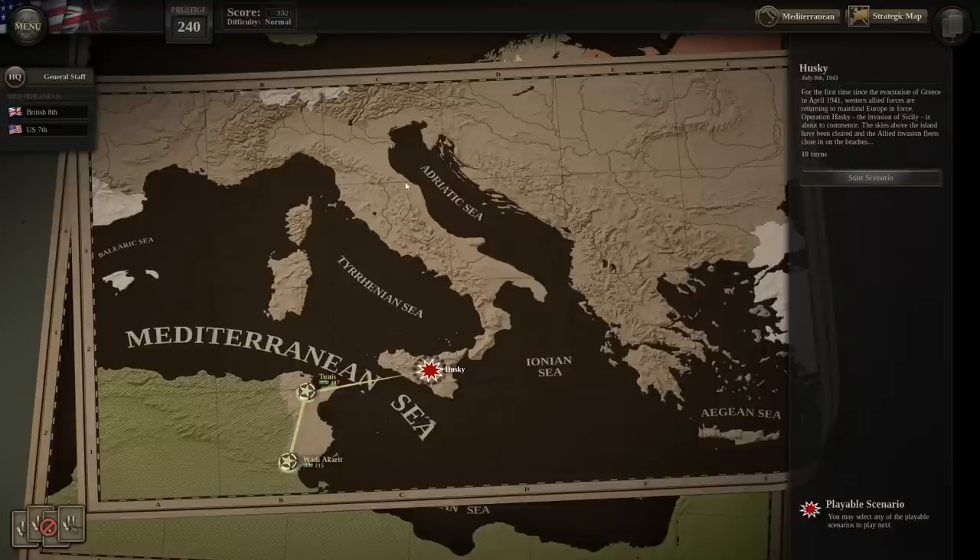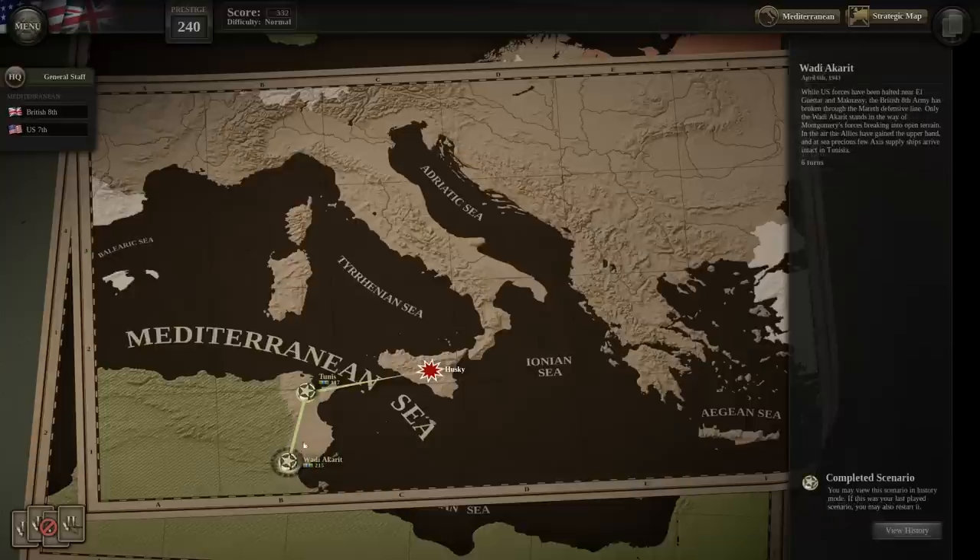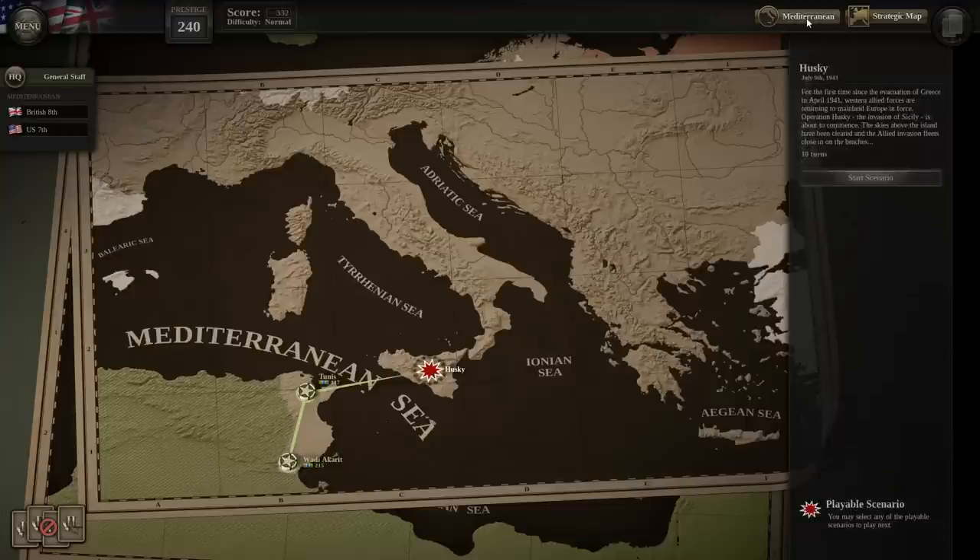Hello everybody, it's the Historical Gamer once again, and today we're returning to Unity of Command 2, an upcoming strategy game by 2x2 Games. It comes out on November 12th on Steam, and it is a turn-based World War II strategy game that lets you play through the war from the Western Allies perspective.